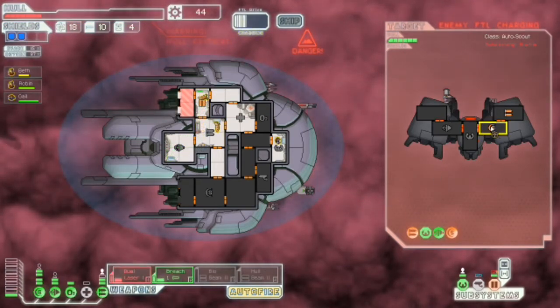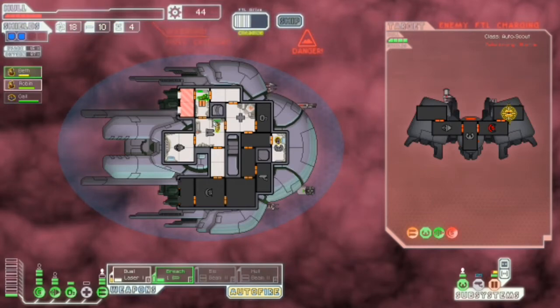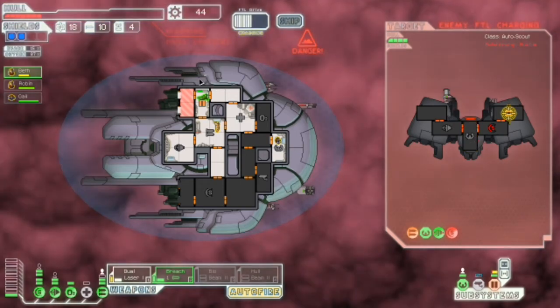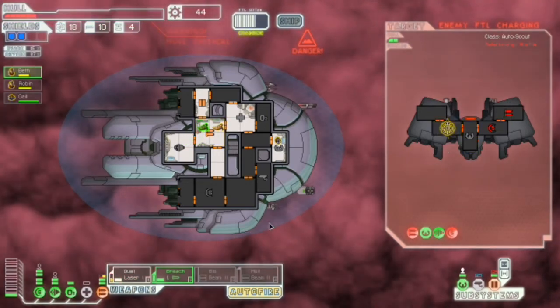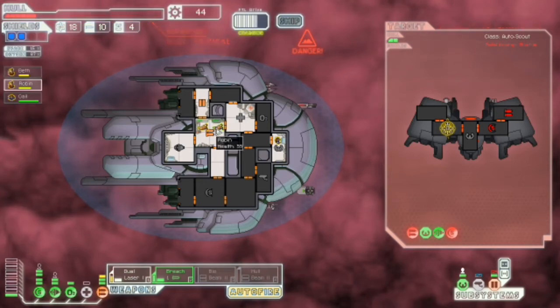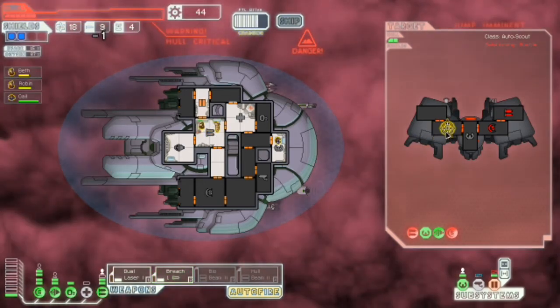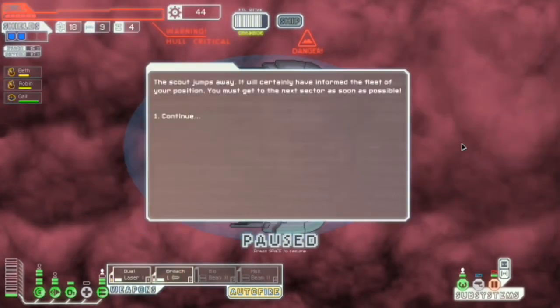Oh why did I do that? I meant to attack that. But amazingly, their FTL is charging. I'm going to shoot their missiles and their engines — I can never hit the pilot room. Jump imminent. They got away, you bastards. You fucking tricked me.